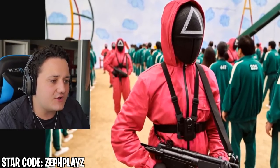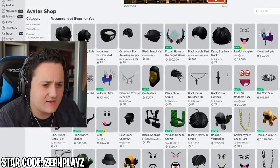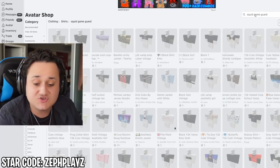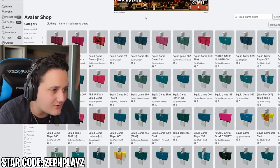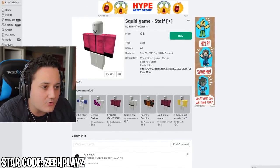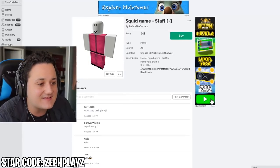We've also got to find this gun and the hood with mask — either a triangle, circle, or square shape. Let's go to shirts and type in 'squid game guard.' We have quite a few options — oh, I kind of like this one! This one's good because it has a pocket. It looks exactly like it — it even has the gloves included. And we get the matching pants to go with it.